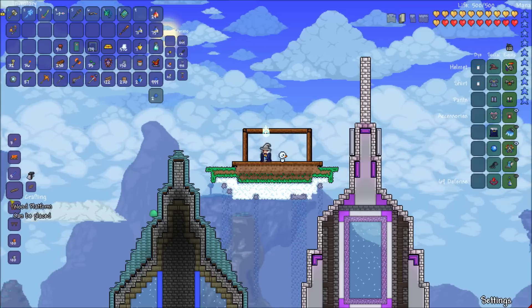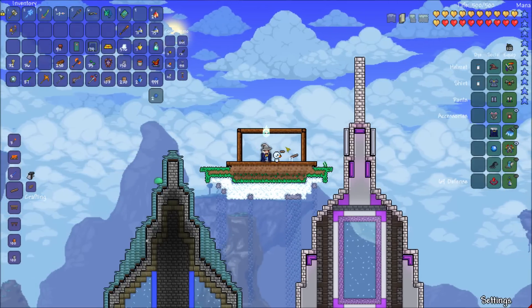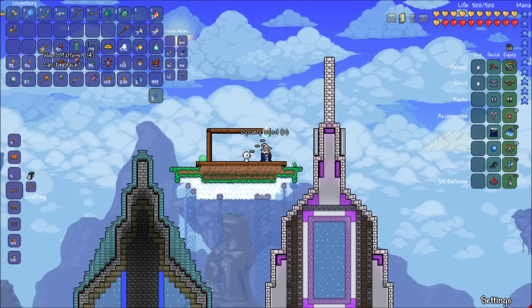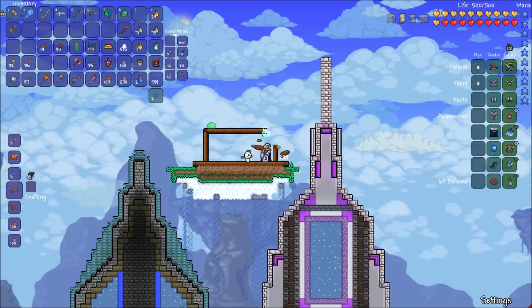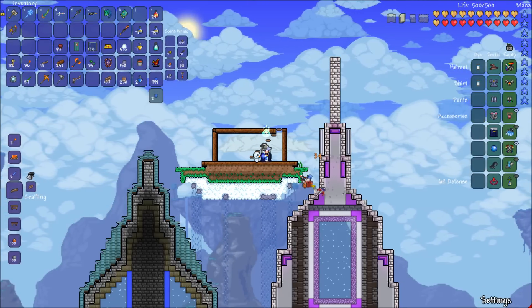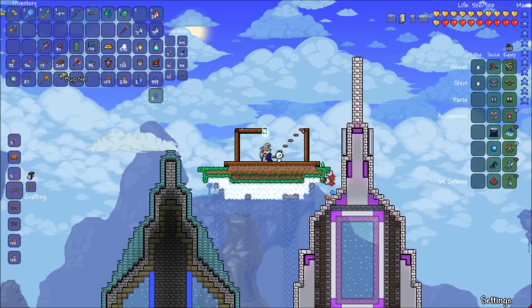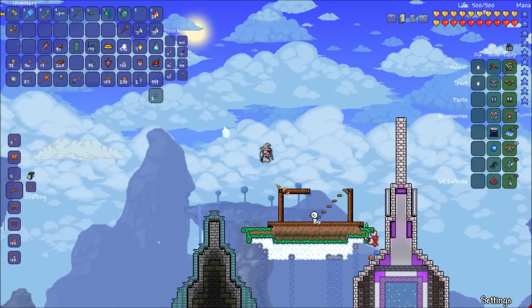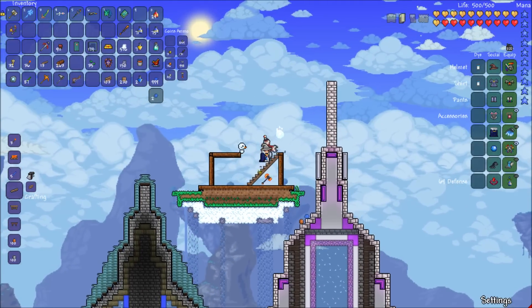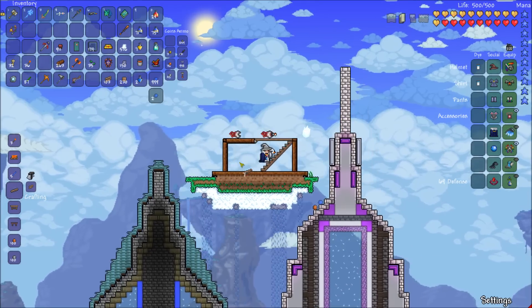I need some platforms — I actually need a lot of platforms soon. Let's see, we're gonna go something like that, which actually means I need to bring this out one more. Twins! Something like that — hammer time. Get out of here, snowman guy, Mr. Snowman. There we go, can I walk up those stairs? Of course I can.